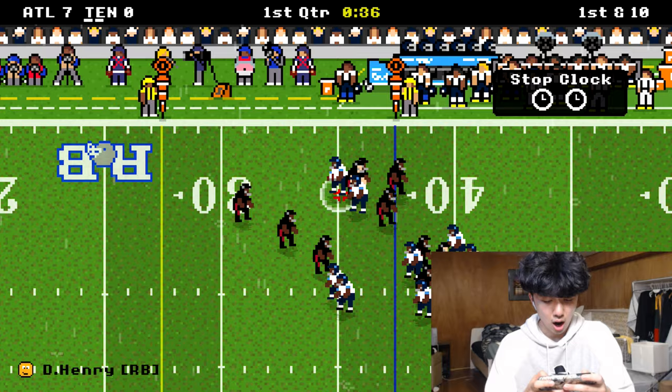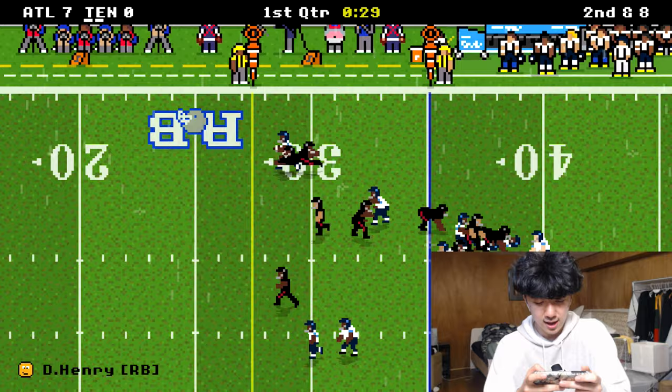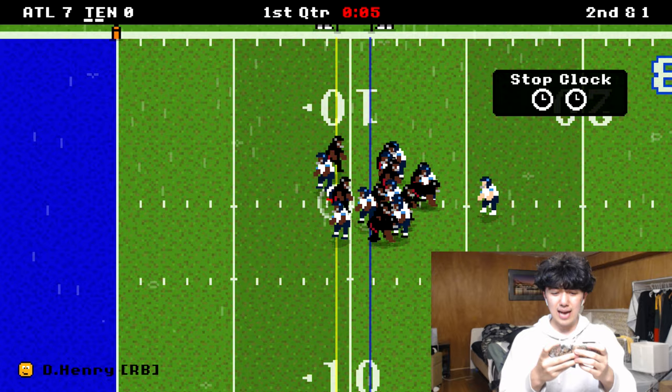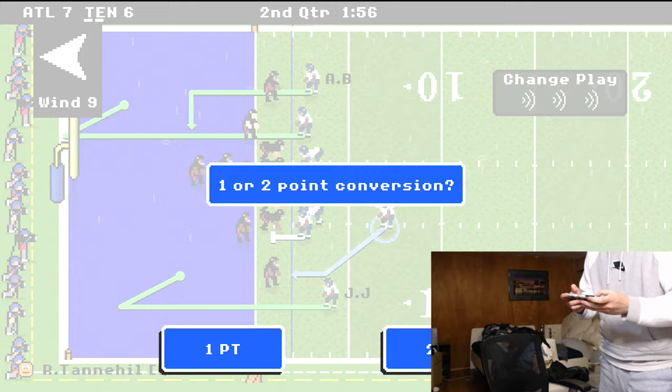Derrick Henry gets two yards, then we run the real Titans playbook — right up the middle. Stiff arm, 16 yards, Derrick Henry. Just keep hitting him, give him the rock, let him get outside. Keep feeding him up the middle — six yards, another first down. Touchdown, Derrick Henry! We respond right away.